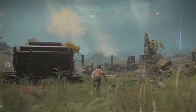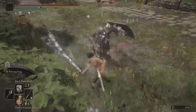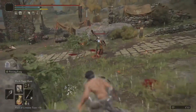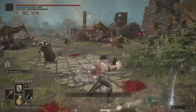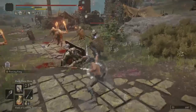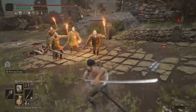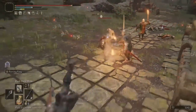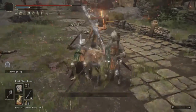Next I have Black Flame Blade. With this, you just cloak your blade in flames — kind of like Yami coating his sword in dark magic. Another thing about this: you can activate it after rolling, after sprinting, after any action, and it's pretty quick. It doesn't last that long, but it's still pretty good.